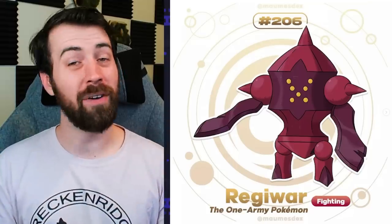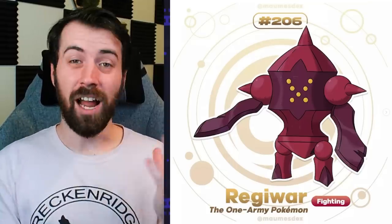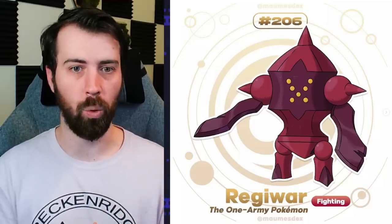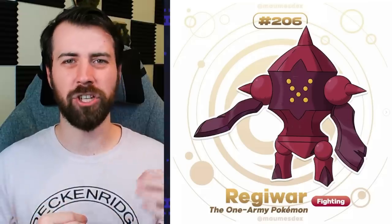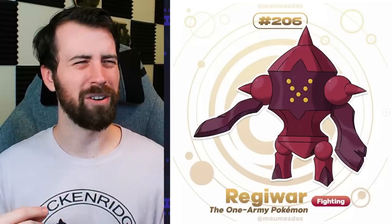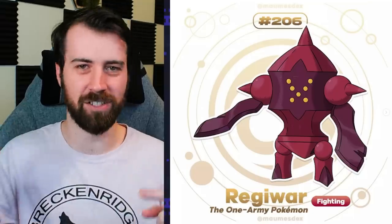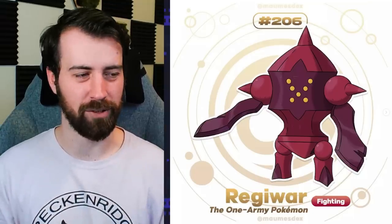Next up, we have RegiWar, which is a Fighting type legendary titan - which is what the Regis are formally called. I really enjoy this design from head to toe. I love its little blade arms to evoke war, and it also kind of gives off a Trojan horse feeling, as well as being generally gladiatorial. Next up, we have RegiMind, which is a Psychic type legendary titan. I'm not as much of a fan of this design - it's supposed to be based on the holistic side of crystals and the spiritual essence they give off, but to me it just kind of comes off as another Rock type Regi. With Regis, it's supposed to be like they're an incarnation of that typing, and rocks don't exactly feel like an incarnation of the Psychic typing.